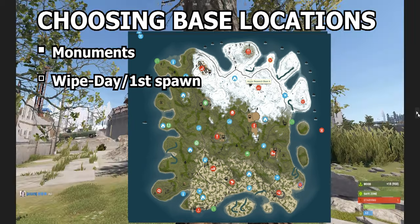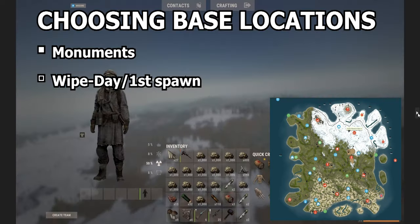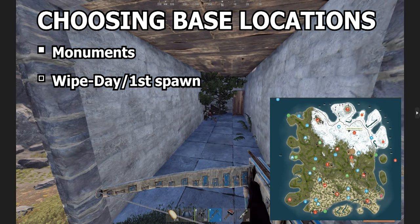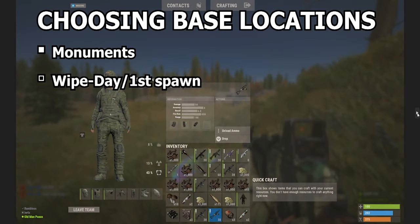So when I spawn in, the first thing I do is run into the middle of the map, stopping for no one and nothing. I only divert slightly for pickups — food, cloth, stone, etc. Pick up everything, because you want to make tools and so on. But this isn't a video about how to start — I'll link that in the top right.